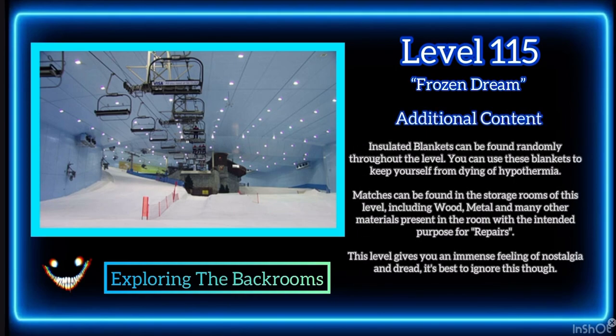Insulated blankets can be found randomly throughout the level. You can use these blankets to keep yourself from dying of hypothermia. Matches can be found in the storage rooms of this level, including wood, metal, and many other materials present in the room, with the intended purpose for repairs.